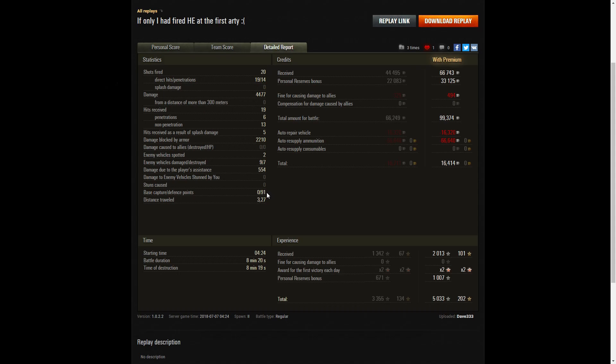He managed to get 91 defense points — he only needed 70 to get the Defender's Medal, but he did 91, so he did a lot of work on that. On a premium account, he earned 66,743 credits, plus 33,125 because he had personal reserves going, but he lost 494 credits because he did some team damage — and that's why he didn't pick up the High Calibre. His total was 99,374, and after repair and ammunition resupply he still had 16,414 credits. He received 2,013 XP, times 2 for the first victory of the day, and had personal reserves for 50% going as well, taking away a total of 5,033 experience points altogether.